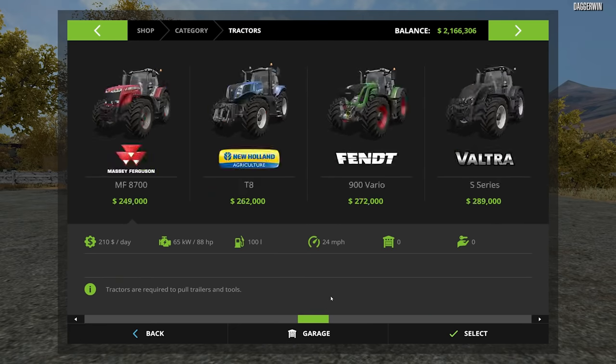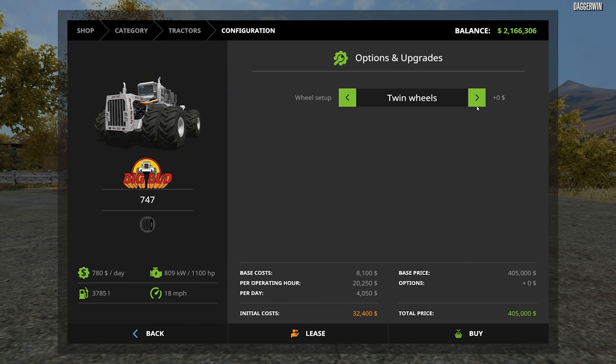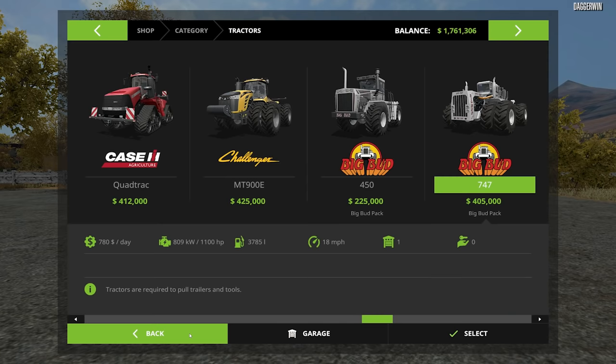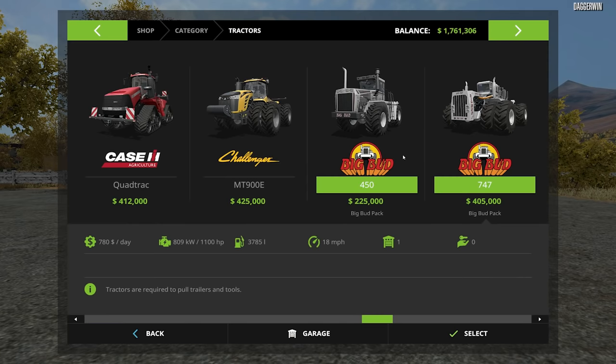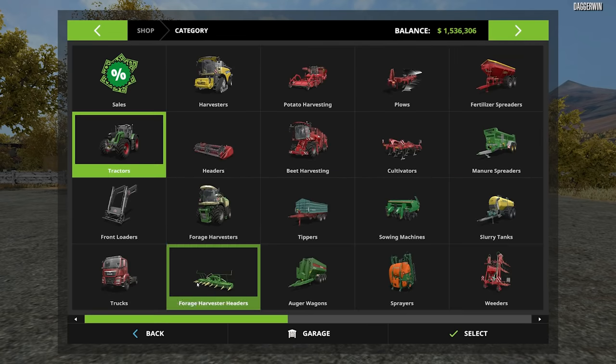The Big Bud tractors — we've got $405,000 for the biggest one plus extras, and $225,000 for the 450. I think triple wheels looks amazing but it may be a bit of a nightmare for us, so we're going to stick with the twin wheels. We can interchange between them and it won't cost any extra later on. We'll buy them both — we're going to have them both.